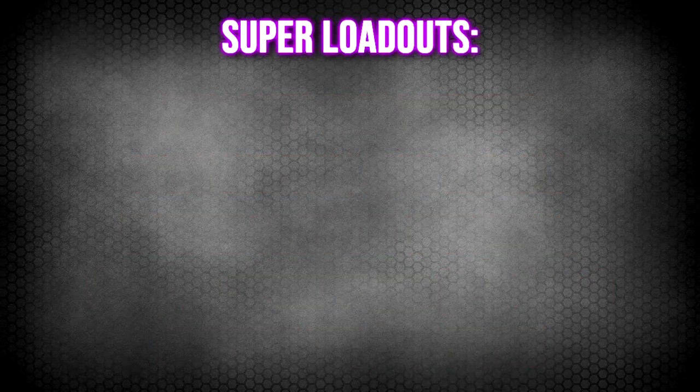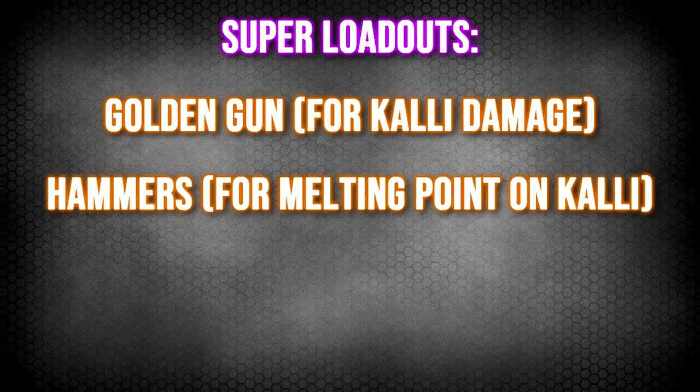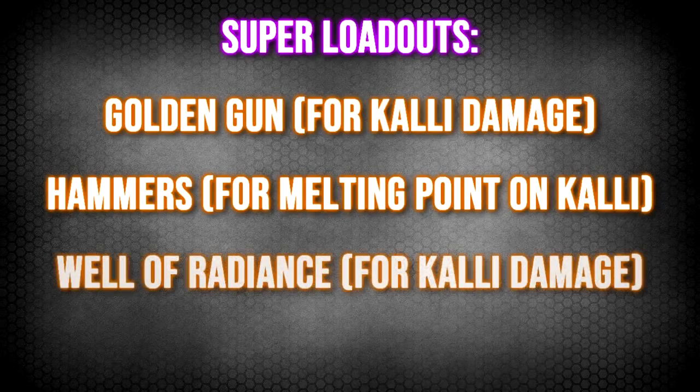For our super loadout, have the hunters run Golden Gun — if they have Celestial Nighthawk that's even better. Have the titans on hammers with melting points so that they can hit Kali for extra damage. Have the warlocks run the Well of Radiance super so that they can place it down during the damage phase. If they have Lunafaction Boots they should 100% put them on.